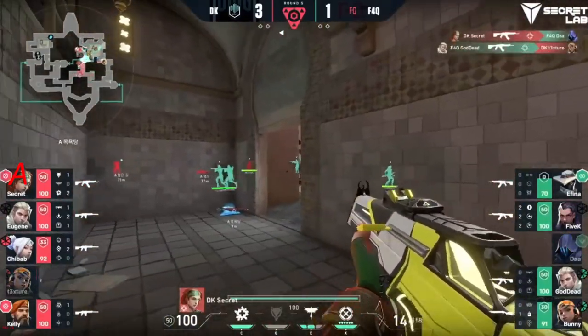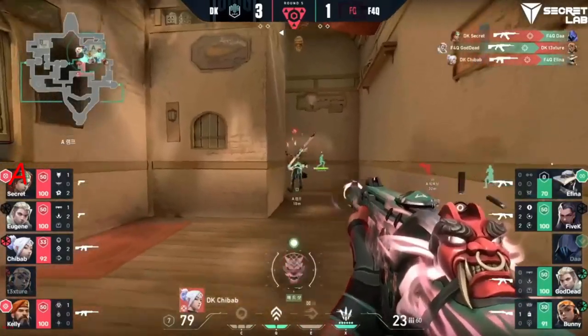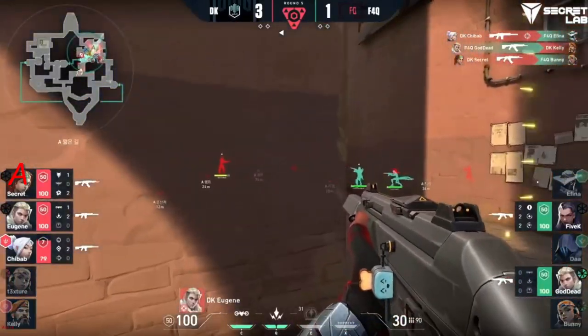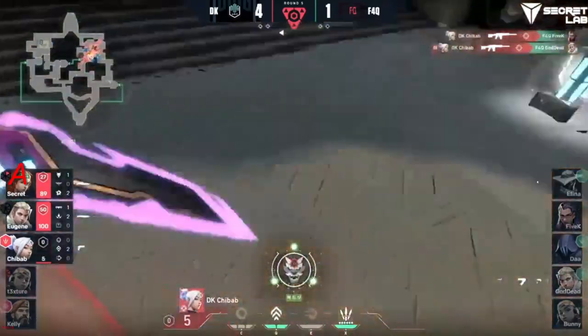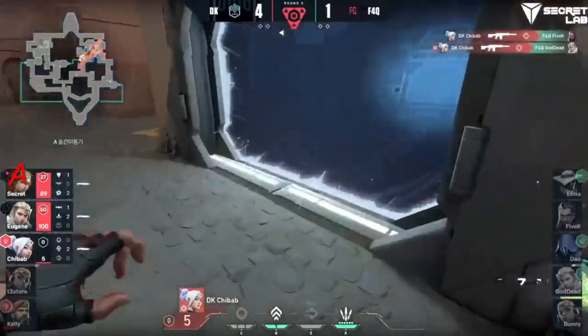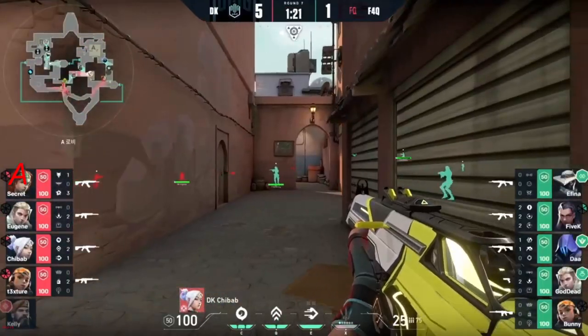Just crazy. Look at that — Secret just pops Omen in the back as he comes in. Cypher shows his face in U-Haul, and it gets ripped off. Chee-Bob with a massacre here at the end, takes the round. All worth it for sure.